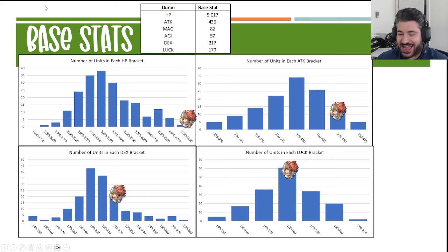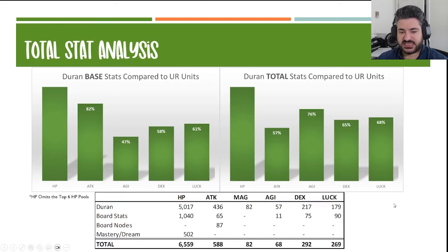Stat-wise, he is off the charts on base HP — I don't even have a category for units higher than 5000. Engelbert was the highest base HP in the game for the longest time, but here comes Duran at 5017 base HP — the highest in the game. Base attack is also pretty good in that second-highest bucket. Base dexterity is also relatively high. He's not just a tank; he should be doing a fair amount of damage in a fight if built properly. Luck-wise, he's kind of middle of the pack at 179.